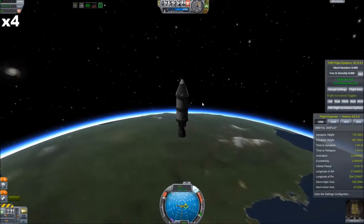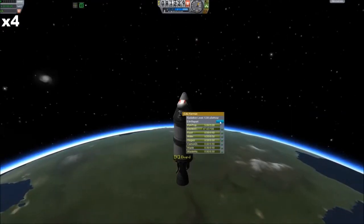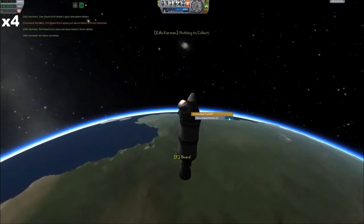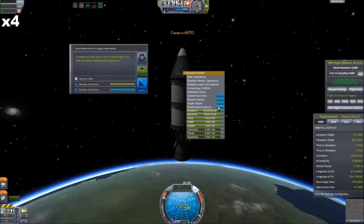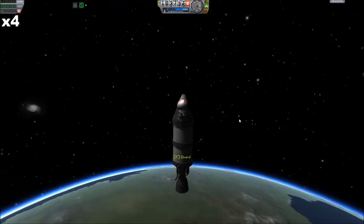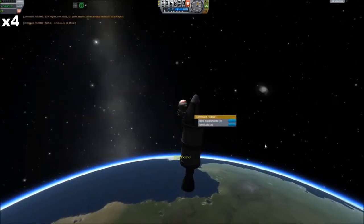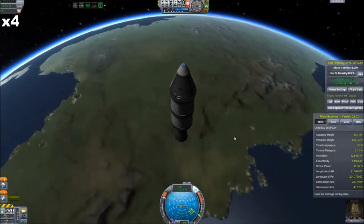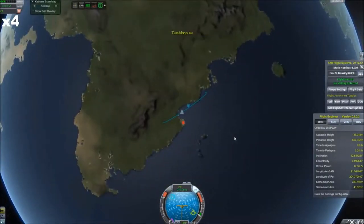So in this series, every single time something crashes, something explodes, or somebody runs out of fuel and doesn't make it all the way home, unfortunately I'm just going to have to learn to live with it. Right here we have Edlu Kerman on the first rocket launch of this new game, just knocking out some initial science. He unfortunately doesn't have enough fuel to make it all the way into orbit, but that's typical of a new game.